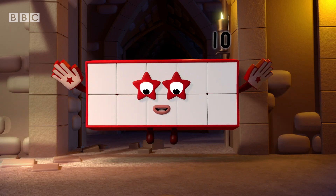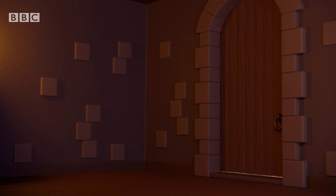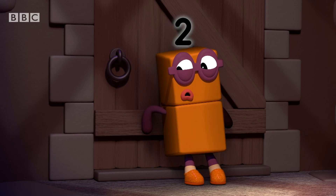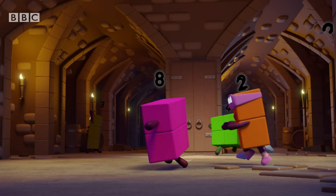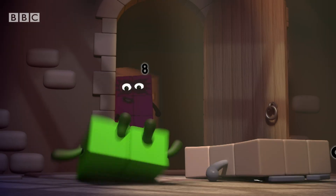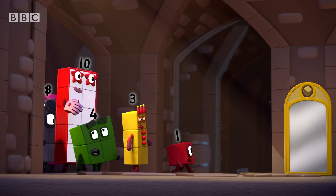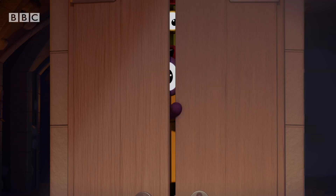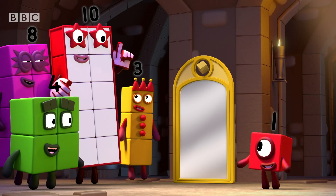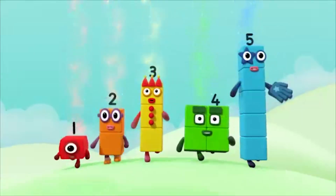It's a big surprise! Five lots of two is ten — that's ten sorted! All we need now is five and seven. One's coming — hide! Why can't we make five and seven? A magic mirror — some big surprise. But what if I said I could make lots of Numberblocks appear all at once? Surprise!